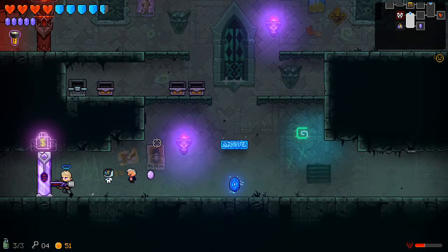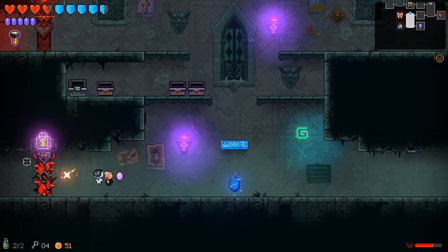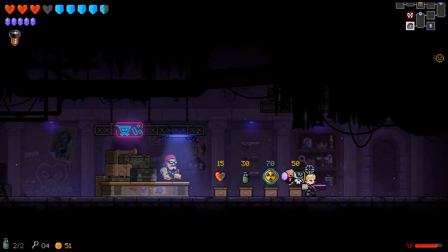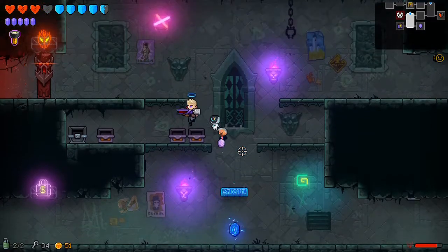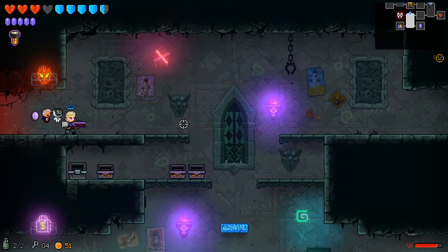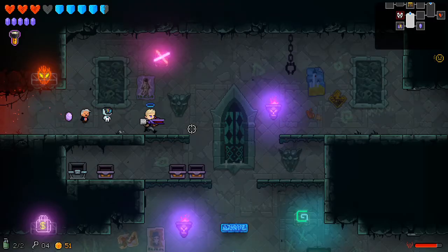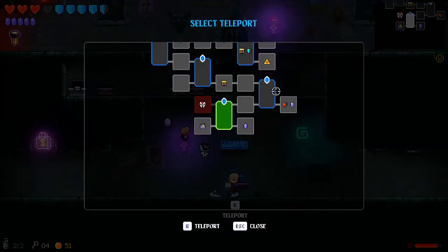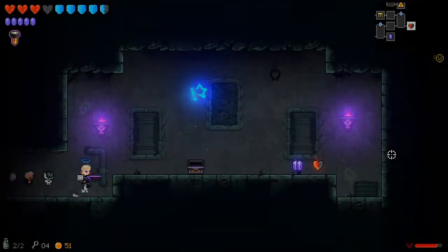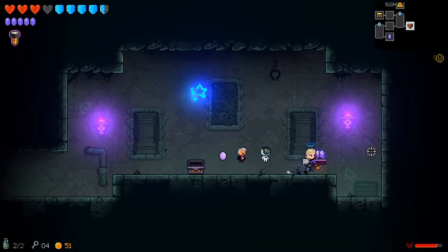Let's see what's in the shop. I accidentally threw a bomb in there. It looks like items in the shop are always going to cost 70 gold. Let's pick up the health and play the game correctly instead of quickly. We do have a lot of health, so this seems pretty good.